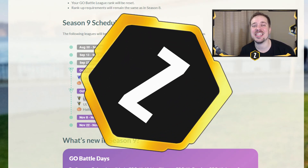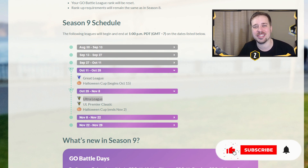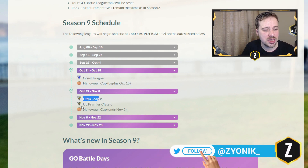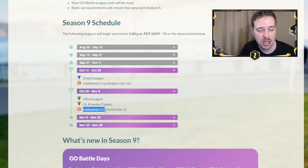What is going on everybody? Zionic here and in today's video we're going to be talking about the Ultra League Premier Cup Classic as it drops later today. As we can see here from the Season 9 schedule from the Pokemon Go Live post, we have the Ultra League, the Ultra League Premier Cup Classic, and we still have the Halloween Cup which will end on November 2nd.